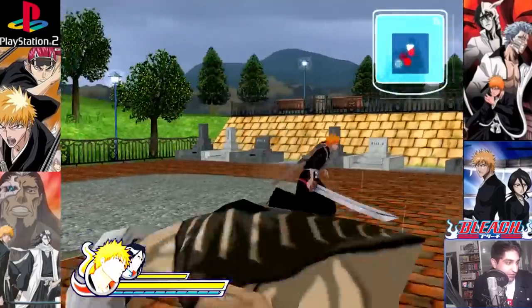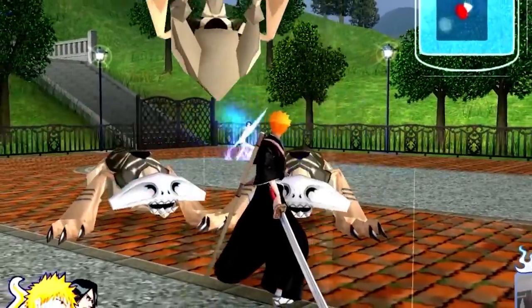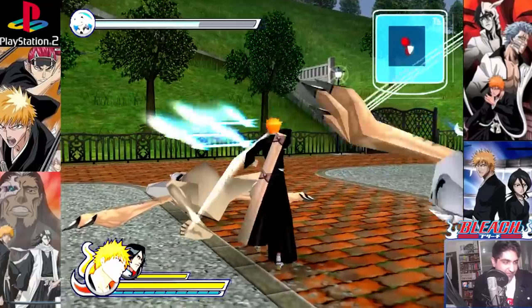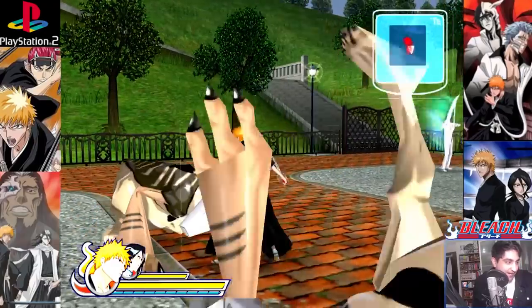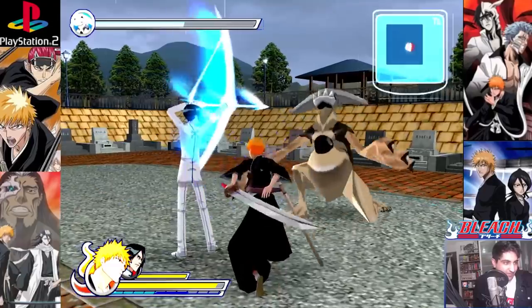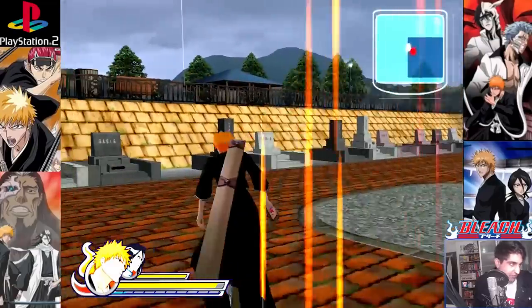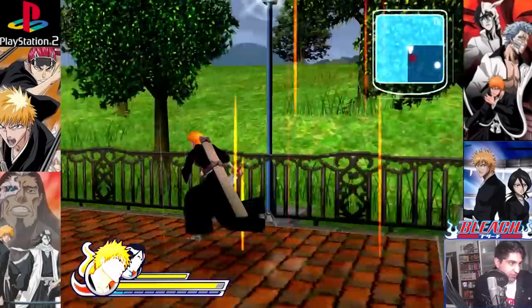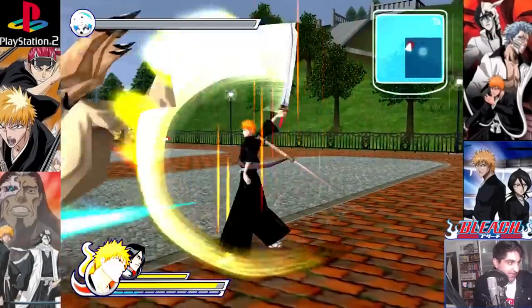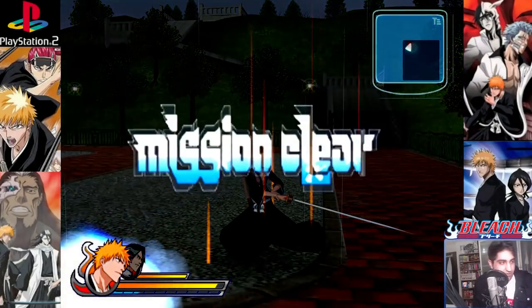Every new stage you go to, your health in the bottom left corner replenishes. Now we've got even bigger hollows — are these the bosses for this stage? I did read that the bosses you encounter here are no different than the actual normal enemies. It's slightly difficult, but we have enough health to see us through. Even looking at some of the scenery, it's very true to Bleach — seems like the graveyard that Ichigo and his family visited during the whole Grandfisher story arc.